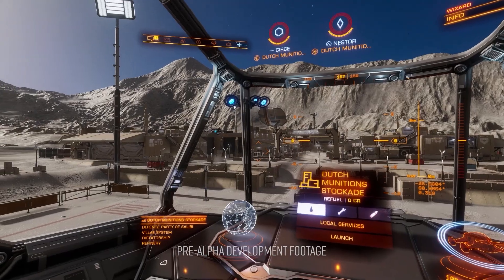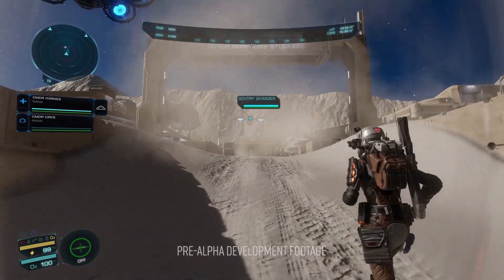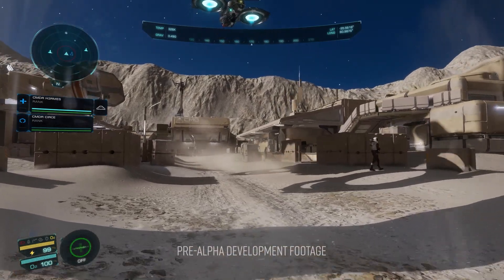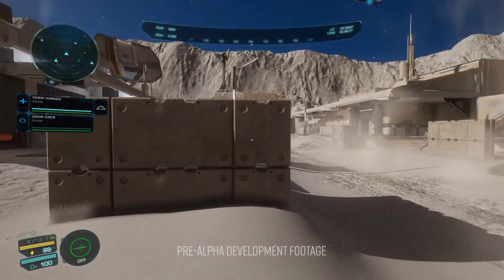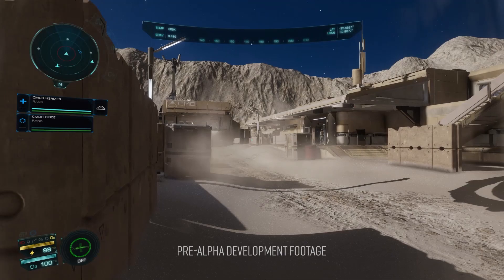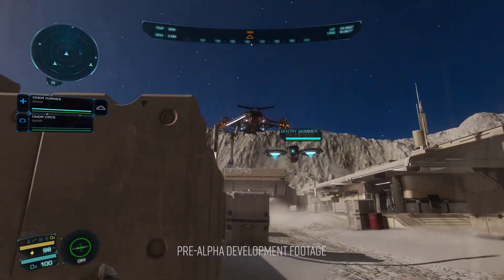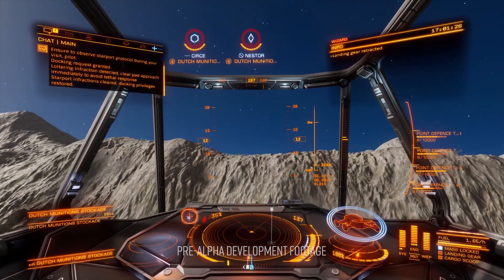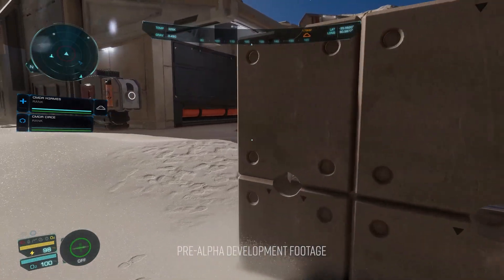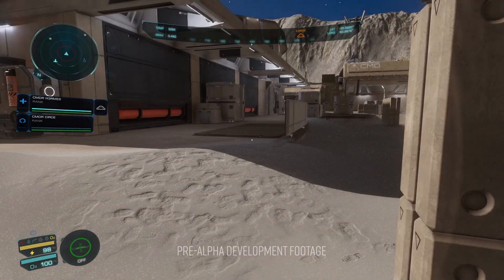The footage has been taken from a pre-alpha build, so Frontier have been pretty keen to say that what we are seeing will have some improvements and not everything is in its final form. The video covers a raid on a settlement called Dutch Munitions — the team's goal is to get into the base and steal the power regulator. The mission opens with a ship flying over one of the new planets with a thin atmosphere, carrying three players: the pilot plus two passengers who are physically on board, sitting in the multi-crew seats in the cockpit. The pilot stayed on board while the two other players entered the base.